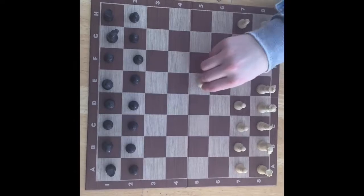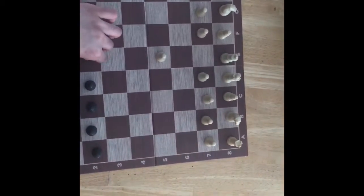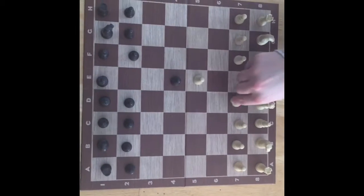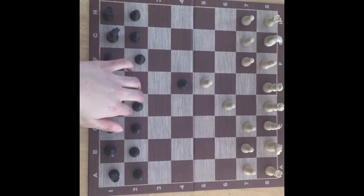We start by moving the king's pawn two squares forward, then we move the queen's pawn one square forward to open up possible options for the bishops.